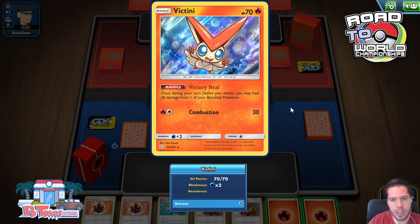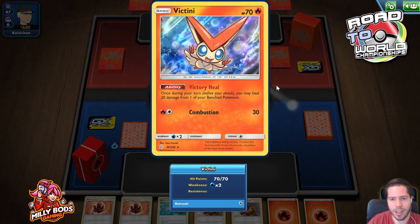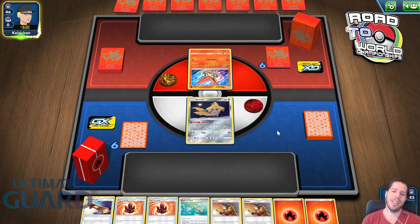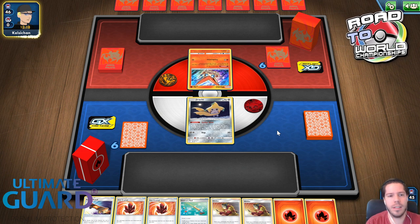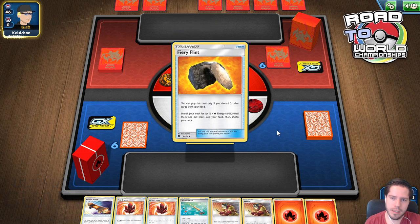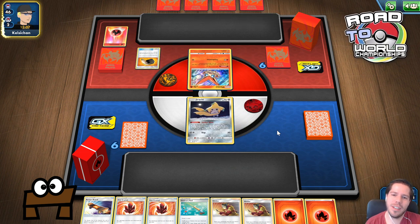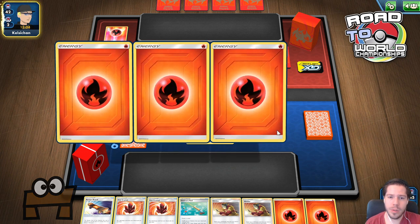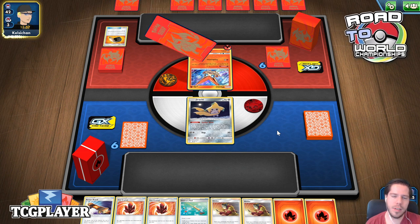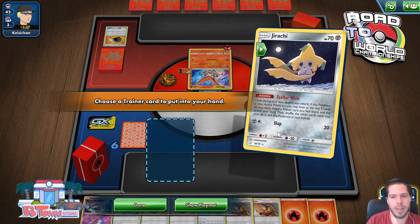We see a Victini with Victory Heal — could be a problem if I don't find a basic Pokemon right here. Please don't dunk me, Kelsey Chan. I have a pretty decent hand if I had a Blastzephyron, but there's a Fire Blend. Two fires are gone. We could see Welder, Vitality Band, or Welder, Sizzly Gunner. But we see a Burning Spark — okay, can we get the dunk then? We have a basic at least now.